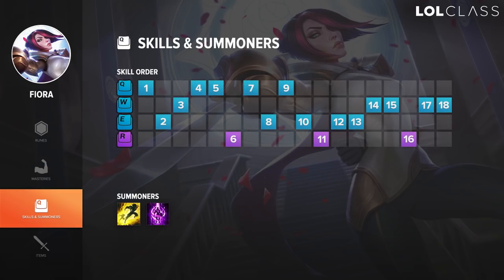For skill order, most people start Q, but if you're trying to kill a ward at level one or you're in a level-one team fight, it's not a bad idea to auto and then level E to get two hits on a trinket ward. Generally though, it's Q. You max Q first and then E second for the damage. The reason you max W last is because no matter how much you level W, the reaction window stays roughly the same — you just get slightly more damage.